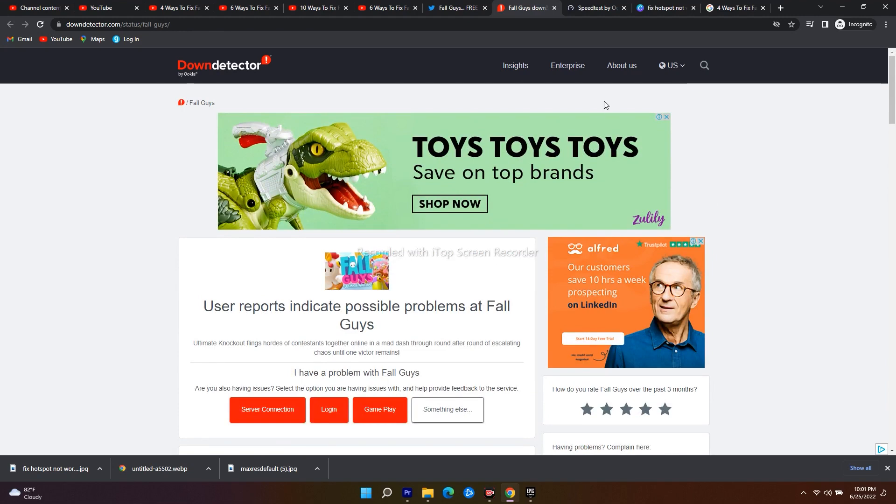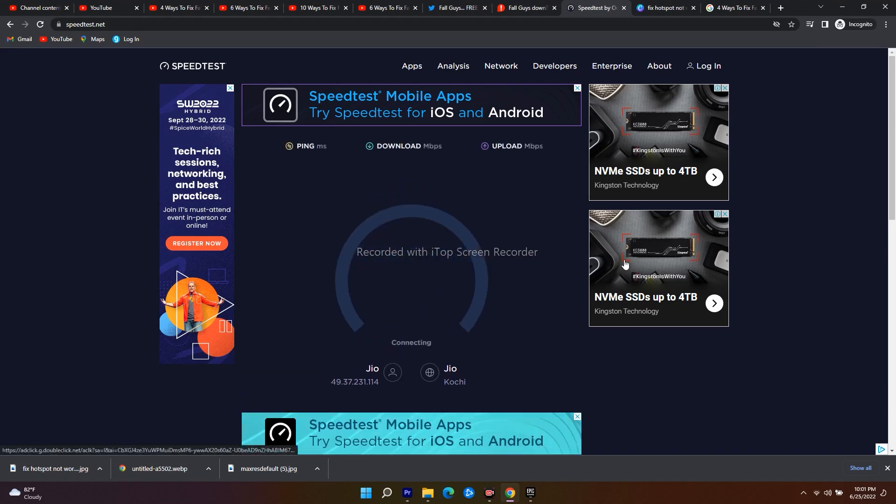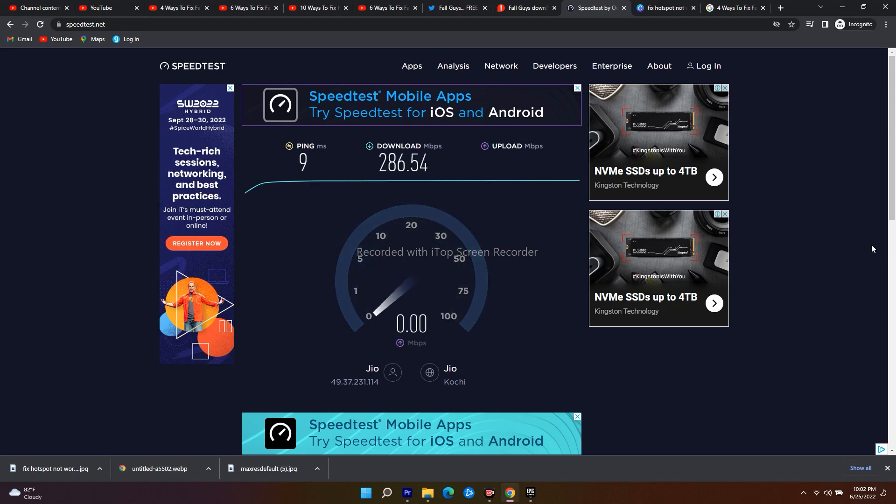In parallel, you should also make sure you have a good internet connection. As you can see, I'm connected to Wi-Fi — if your Wi-Fi doesn't have good speed, you'll likely have issues. Always make sure you have a good internet connection when playing online or inviting friends, and ensure there are no issues with your modem.